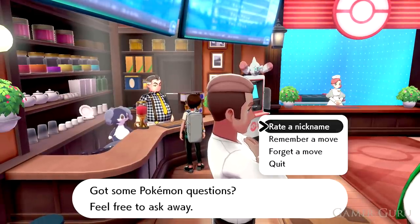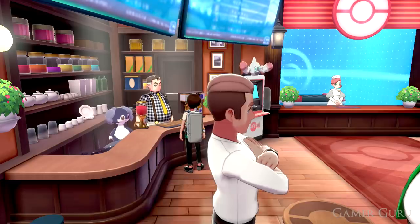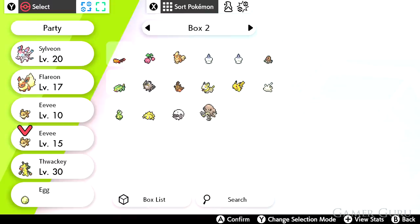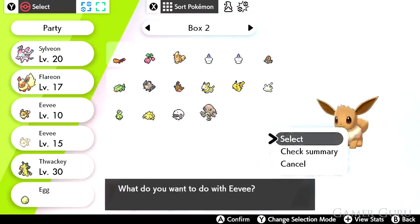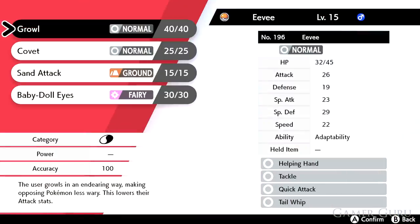If you happened to catch your Eevee at a higher level than 15 and it doesn't have Baby-Doll Eyes, simply go back to the Poke Center and speak with the person on the left hand side counter and ask to remember moves. Here you can go back and re-learn any of the moves you would have learnt at a lower level than when you caught the Pokemon.